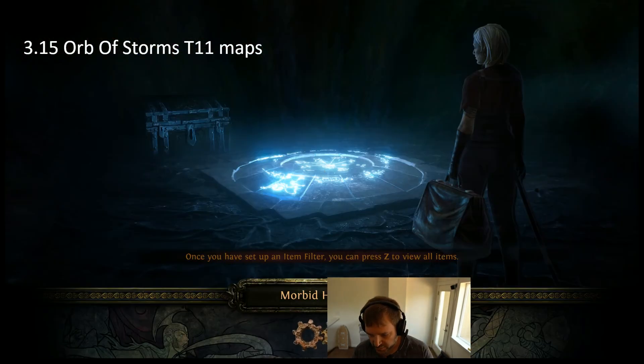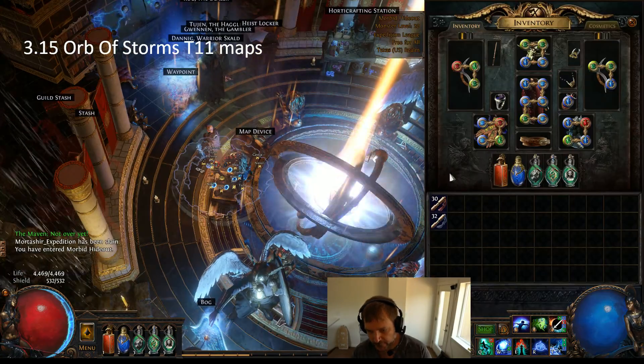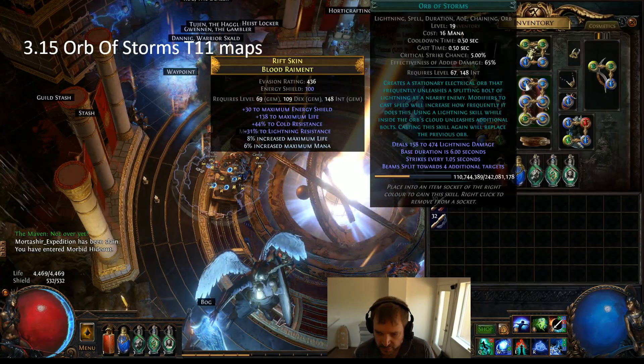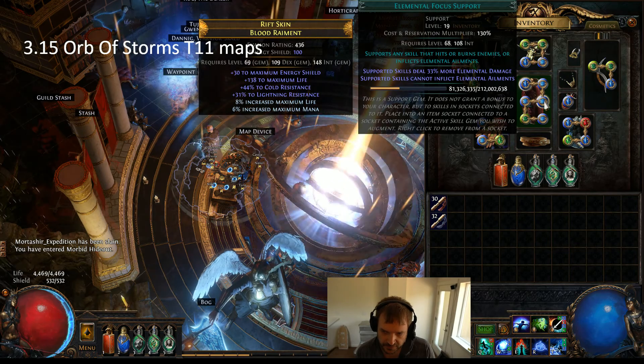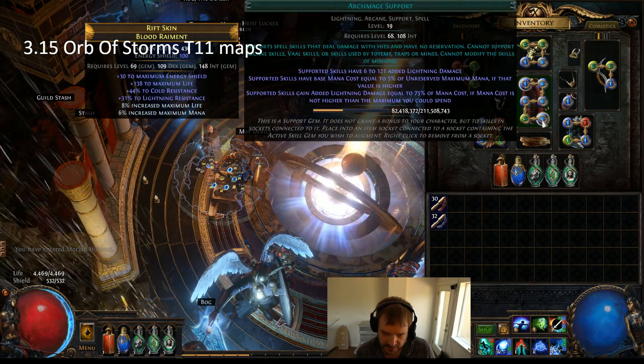So I'm going to be re-rolling this. Main Links: Orb of Storms, Trinity, Elemental Focus, Controlled Destruction, Chain, Archmage.